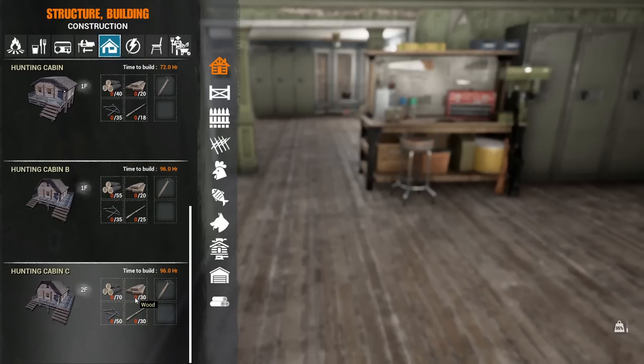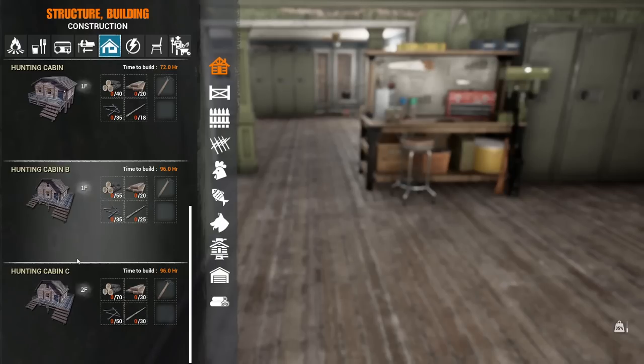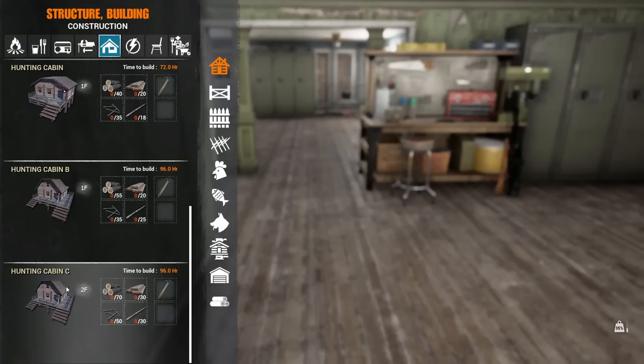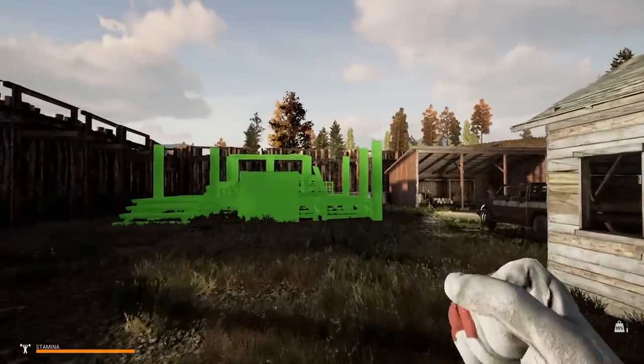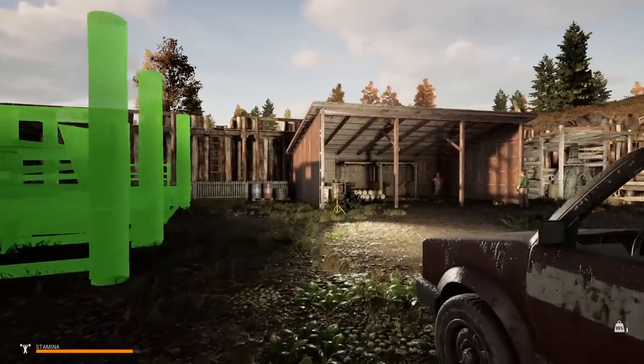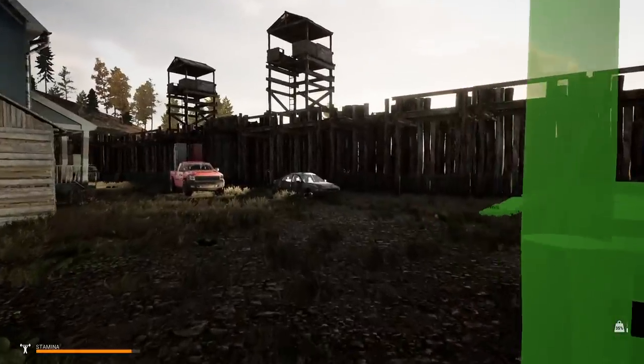It's gonna take a little bit of time. We're gonna need 70 logs, 30 wood, 50 nails, and 30 sticks. Honestly the nails and sticks aren't so bad, it's just the logs and everything. I do have a chainsaw which is going to be awesome. This is the most expensive, biggest build — this is Hunting Cabin C — and we are going to put it right there.